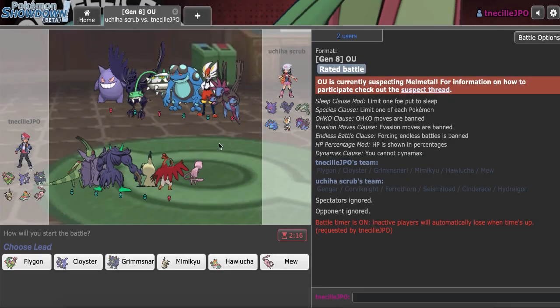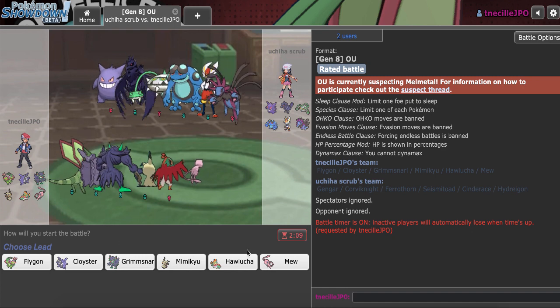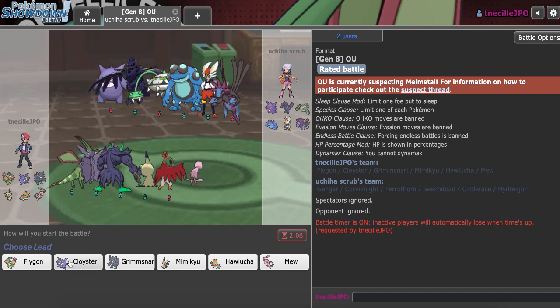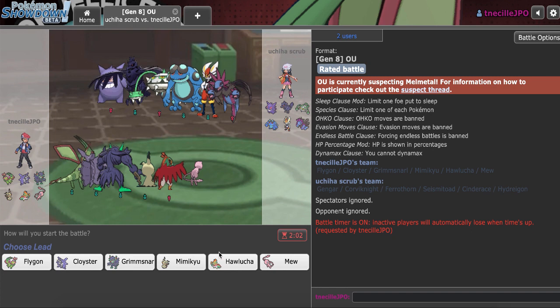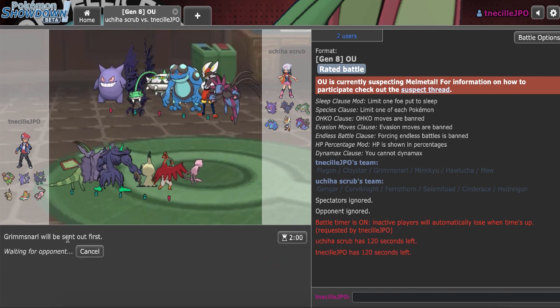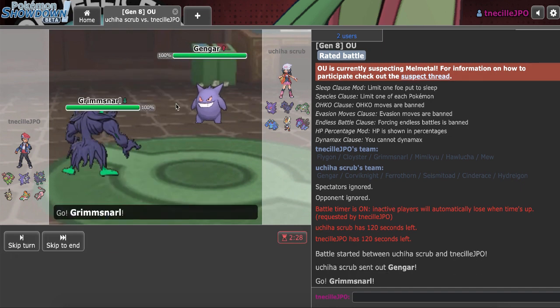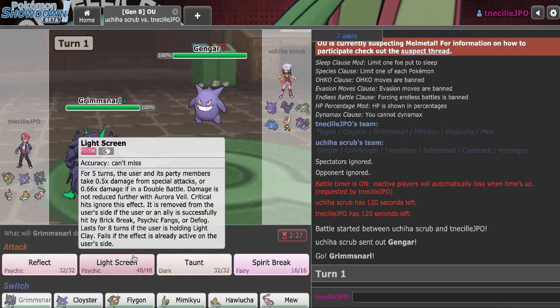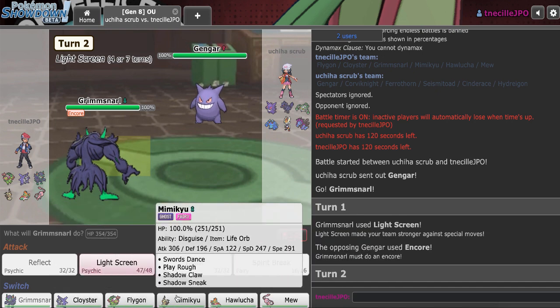I have another game right now. I could actually see Dragon Dance Flygon winning this, assuming that Hydreigon is Choice Scarf, not Gengar. We'll lead Grimmsnarl, going Reflect into Taunt into Light Screen on the Cinderace — that's the sequence of plays I like the most here. He actually leads right with the Gengar, so we're clicking Light Screen first. He goes for Encore — I guess we're sticking with Light Screen. I think Mew can probably just Red Card this out.